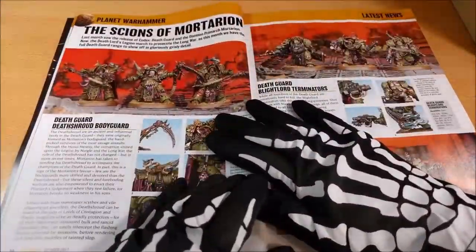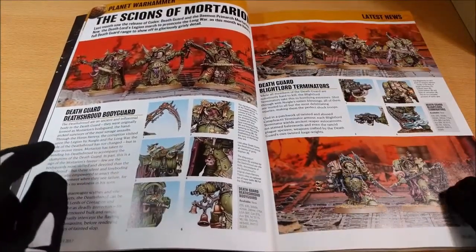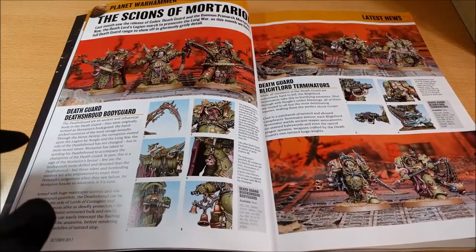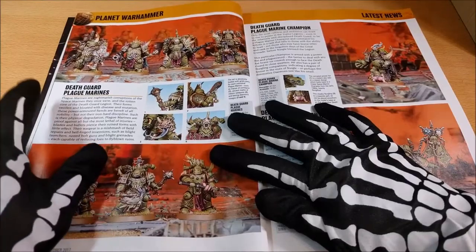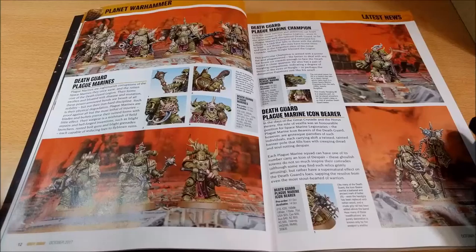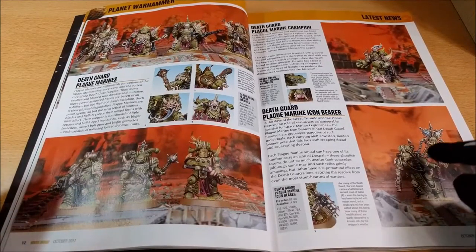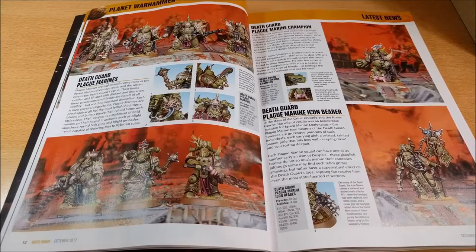Here you can see what has been released for the Death Guard: the Death Shroud Bodyguard and the Blight Lord Terminators. They are really new and really nice models. I think a really great job has been done for this army. You can also see the new Plague Marine Death Guard models that are really nice, including the Plague Marine Champion. I find the Plague Marine Icon Bearer really interesting and nice, except for the standard itself which I find a bit lacking.